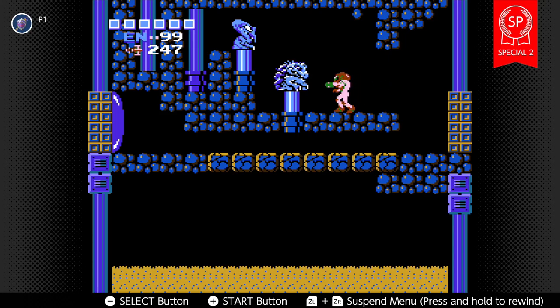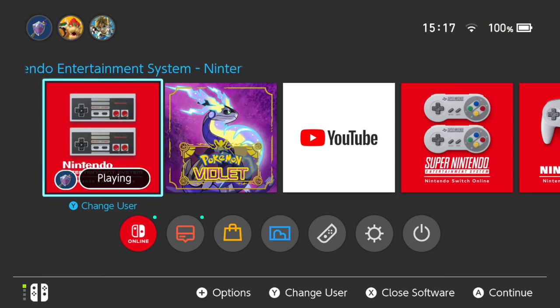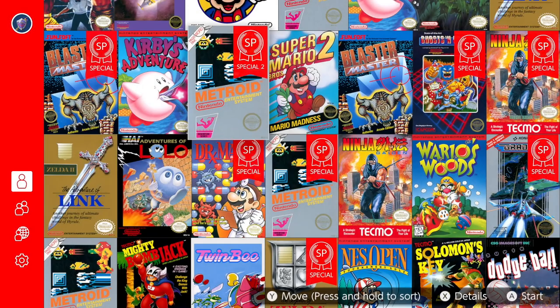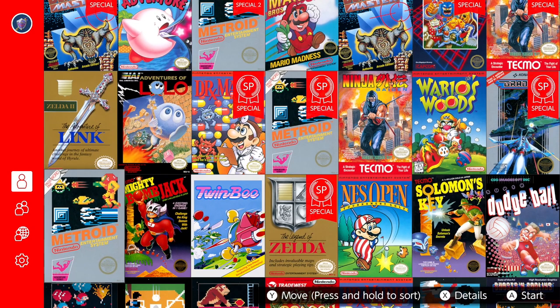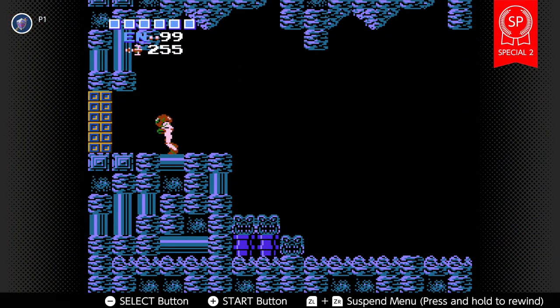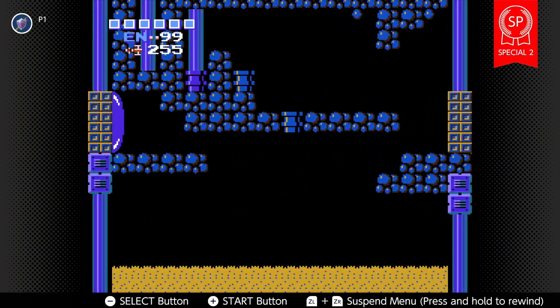G'day guys, welcome back. I'm using the Special 2 system, so I'll show you what that means. I had to change game for a moment. It's got Metroid SP2, which I think means Special - this is the one I was using. It's not working for whatever reason, so I decided to use one that was pre-done, which put me straight to where I am now. It's not really cheating, I don't know why mine is playing up.